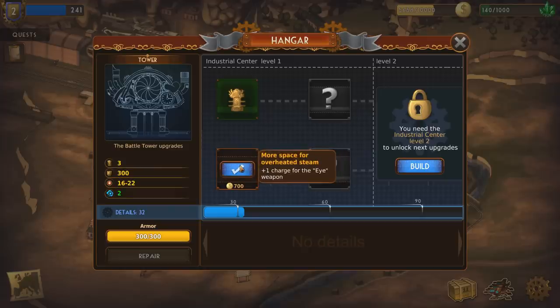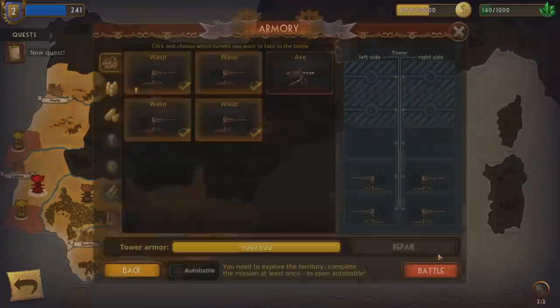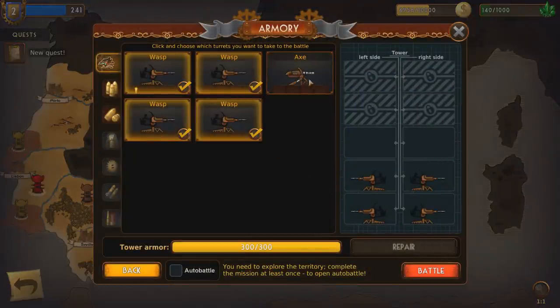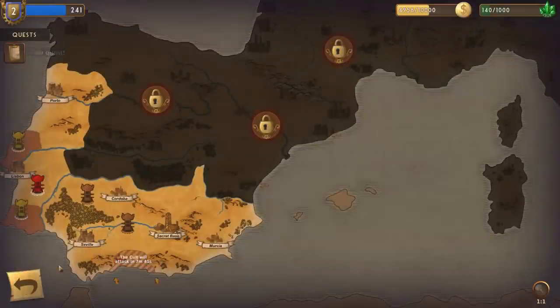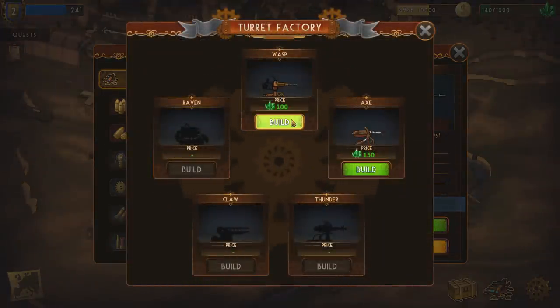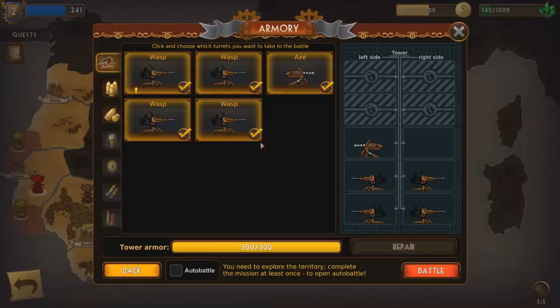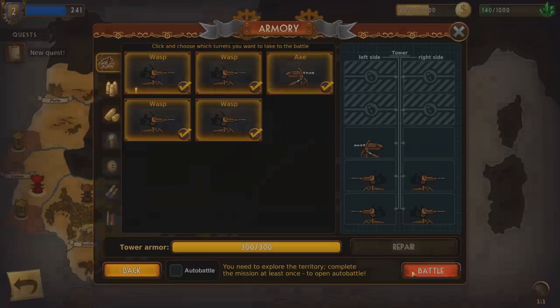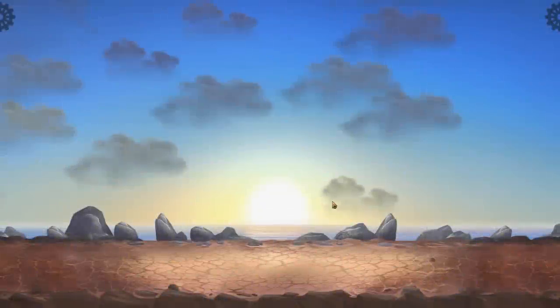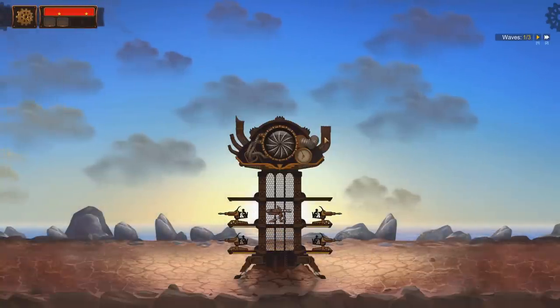So we've got plus one floor to the tower, and down here we've got more space for overheated steam — plus one charge for the eye weapon. I don't know what the eye weapon is, but it sounds pretty dope. I should probably buy another turret — that seems like a good idea. We'll just take a wasp for right now, I'm kind of broke. I'll keep it on one side, have it swap sides — it'll work out okay. That sounded vaguely sexual, but don't judge me for it. Let's kick this thing off, it's time for us to get busy up in this thing.